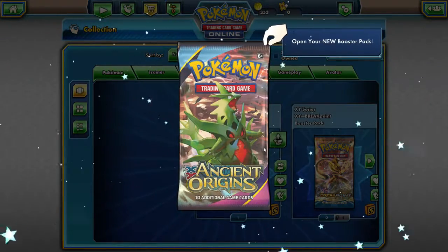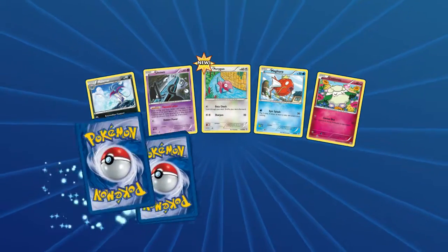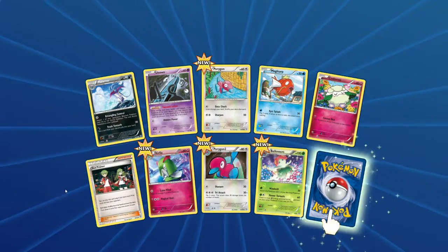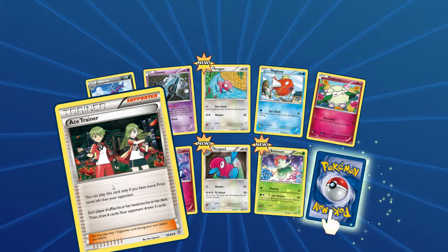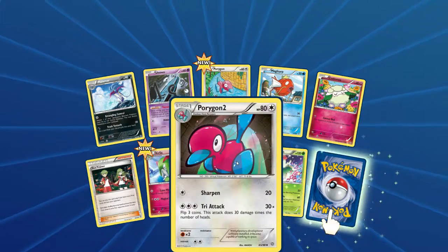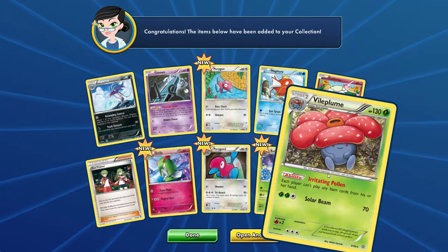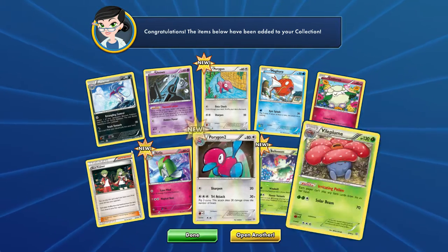Looks like we got one more or two more Ancient Origins. Got a Malamar, Unknown, Porygon, Magikarp, Cottonee, Ace Trainer — you can play this card only if you have more prize cards left than your opponent; each player shuffles their hand into their deck, then draws six cards, and your opponent draws three cards — Aquilia, Porygon Two. We have a 130 HP grass type. Irritating Pollen: each player can't play any item cards from their hand. For two grass and a colorless, Solar Beam does 70 damage.